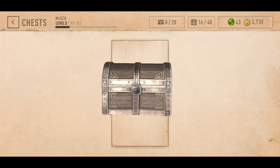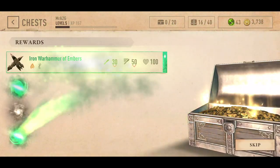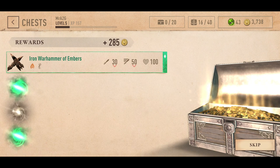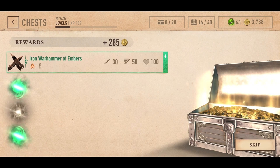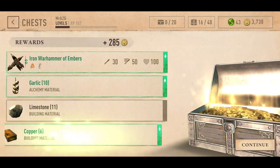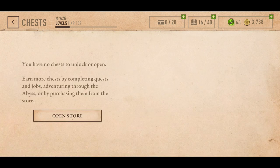Let's go ahead and open up this one here. What did we get? Warhammer of Embers — nice, that looks pretty cool. Can we equip that? Equipped. We also got some Garlic, Limestone, and some Copper. Very nice.